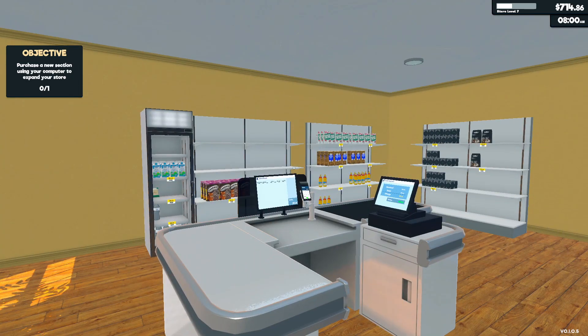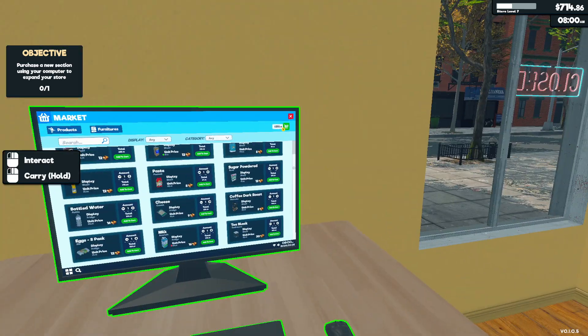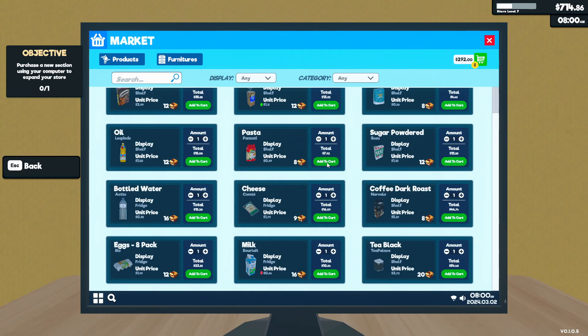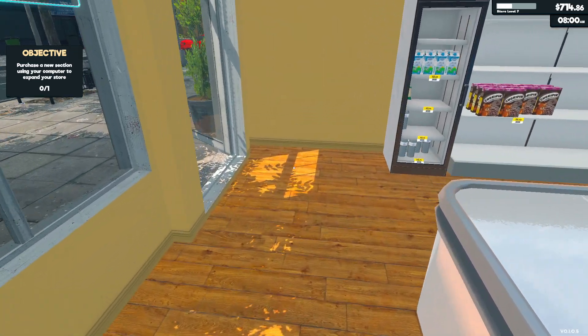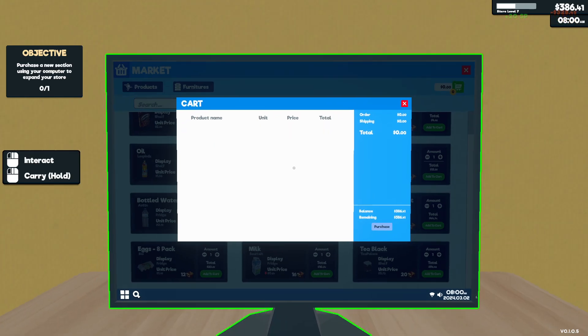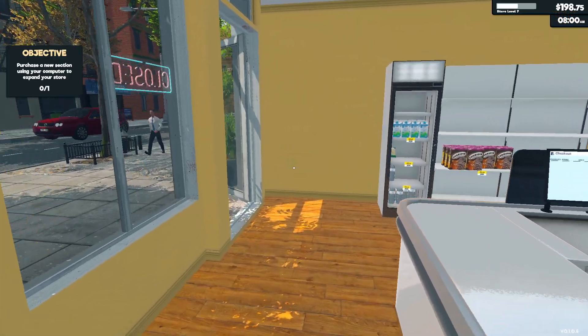Then one cereal, one bread, two times flour, one time oil, two times pasta, one sugar, water — we can get one. We're going to order that. Two cheeses, two coffees — that's going to be expensive. Two eggs, one milk — and we're good on tea. Purchase. Okay, that's going to really last us a bit.